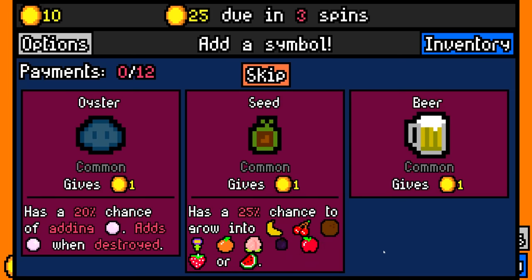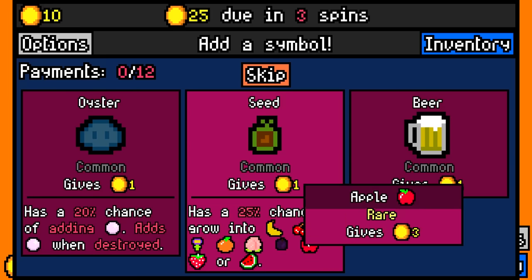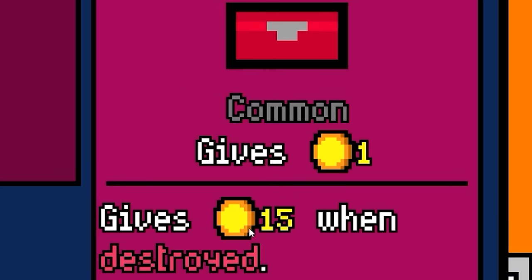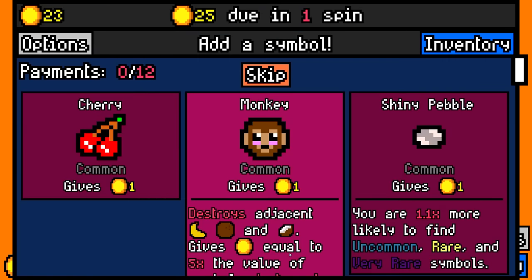Then I'm going to take a seed, because that has a chance to grow into the very rare watermelon or rare strawberry. And for now, we're going to take the lockbox. It's going to give us one coin, but more importantly, it's going to be destroyed later and get out of my way, and it's worth $15 when it is. I want symbols now, but later on I only want certain symbols.